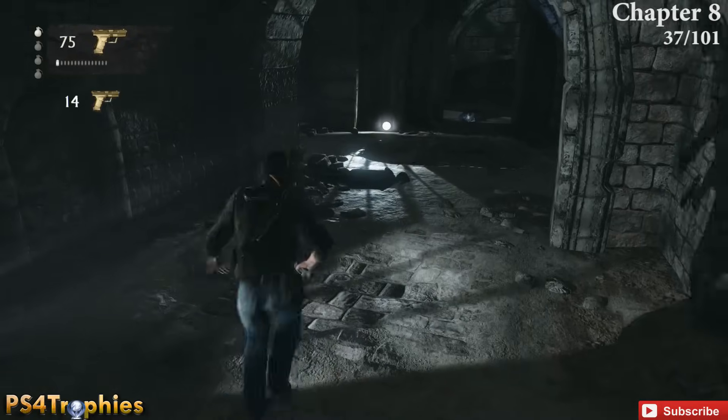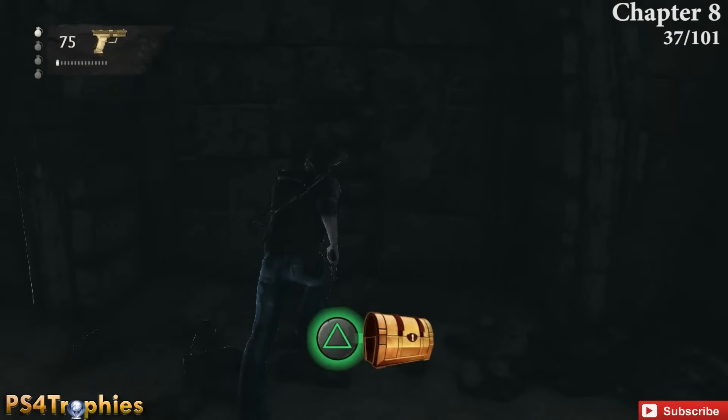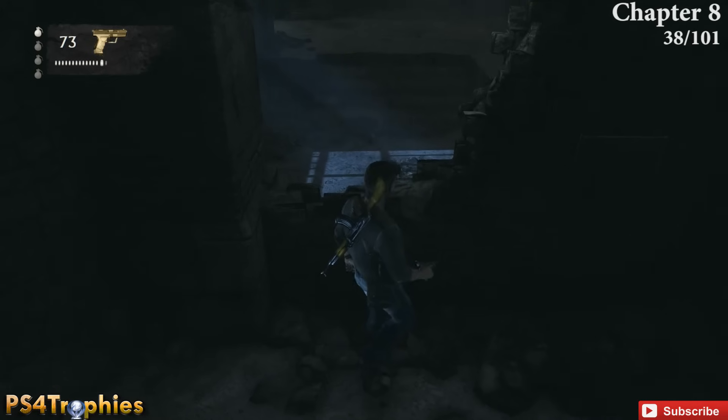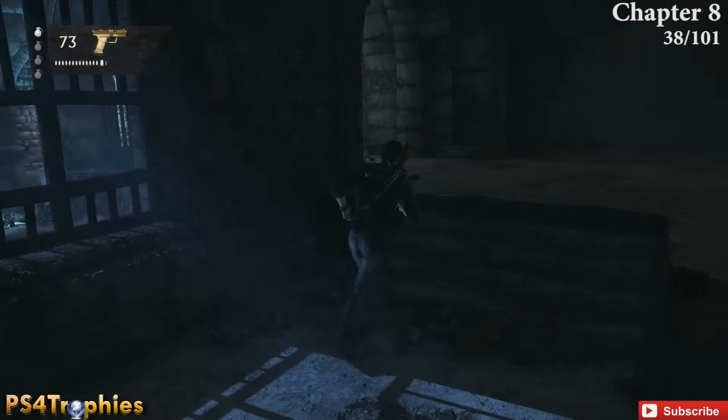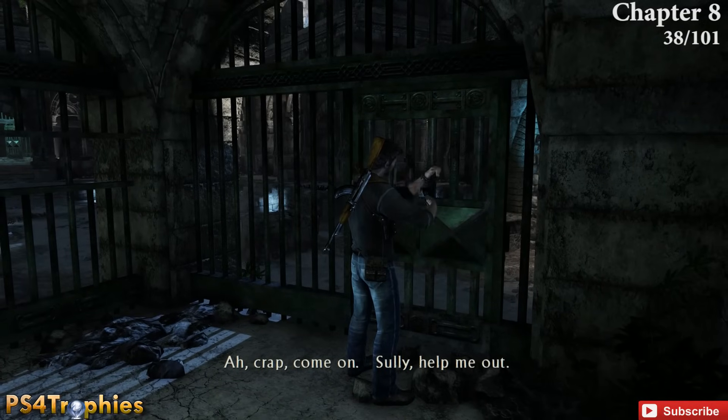In the room next to where you have to climb up, pick up the treasure. Then after climbing up, shoot the lock to let Sully in through a door — he'll do the same for you.